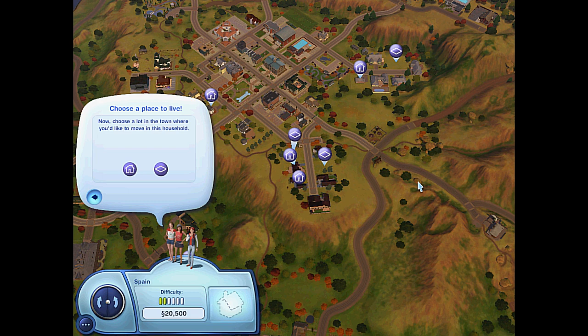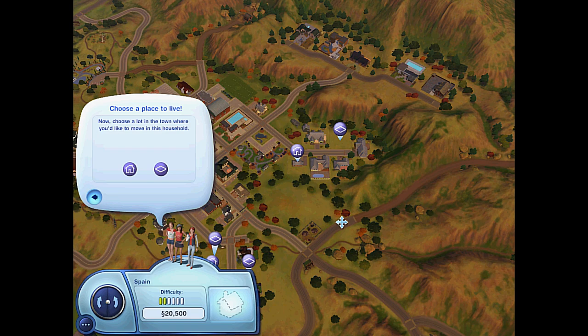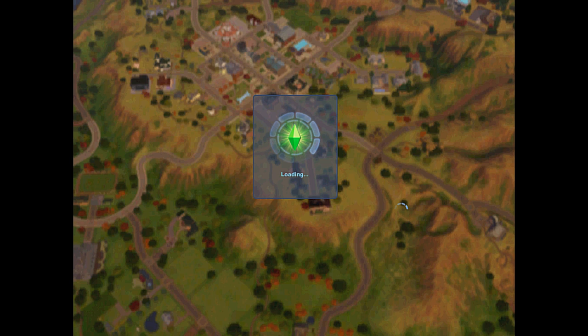Let me turn down my volume. I want to try to find a two-bedroom, if they have one. I think they're all one-bedrooms. Yeah, they are. I'll put bunk beds in one of them. I'm just going to purchase this one.